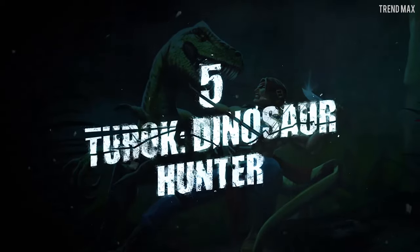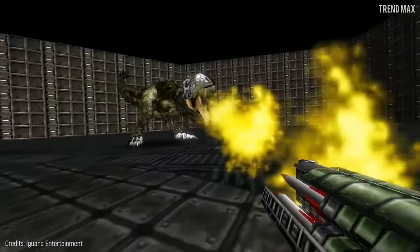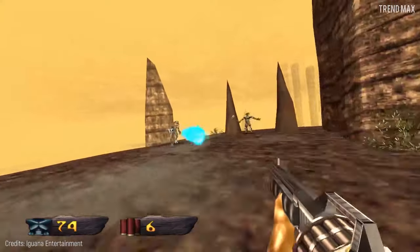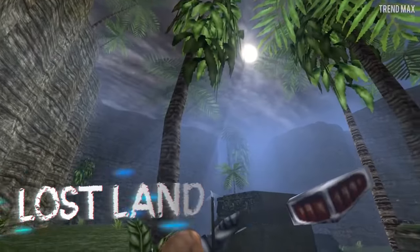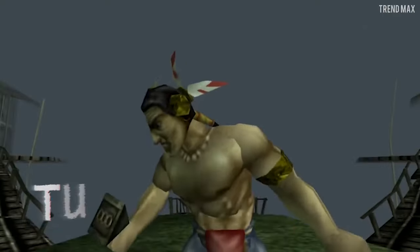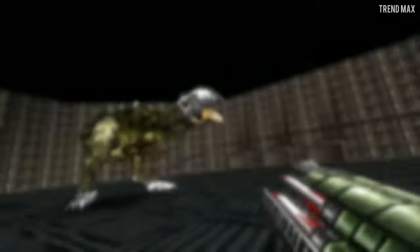Number 5: Turok Dinosaur Hunter. This 1997 title is considered a legend among dinosaur video games. You play it like a first-person shooter, as if it was Doom or Half-Life. But your enemies can be very quirky. You'll not only have to fight against dinosaurs and mercenaries, but also against aliens. Everything happens in the Lost Land — the sewer of the universe that remains in prehistory. The Lost Land is protected by Turok, a kind of legendary warrior who prevents the forces of evil from taking it over, because there's a very powerful weapon that could destroy the universe hidden there.